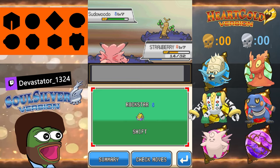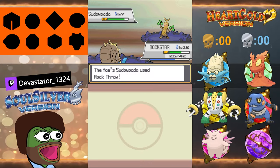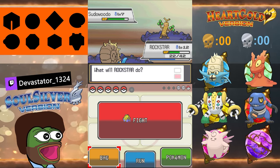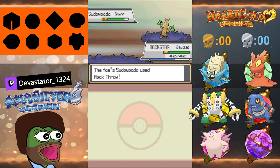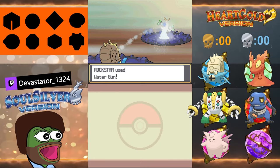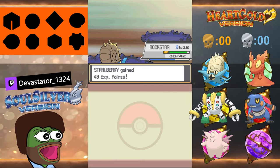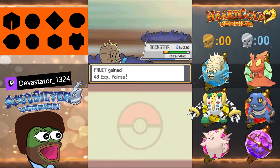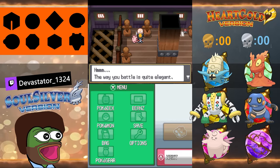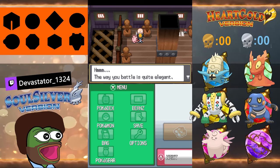Rockstar is at 26 HP — a potion would get him back to full. He might be able to tank it anyway, but then I'd have to heal on entry. If I heal now I might lose Strawberry. You might lose Strawberry. Switch to Rockstar now, heal next turn, then Water Gun — pray to god! It's weak to water since it's a rock type. Oh my god — get him out of here, Rockstar! He literally threw and Strawberry got points, Fruit got points, Reggie got points — everyone's getting points!